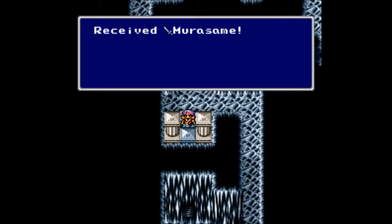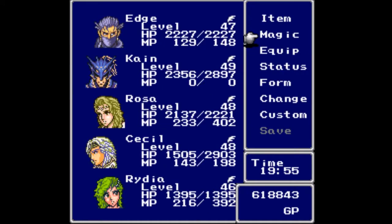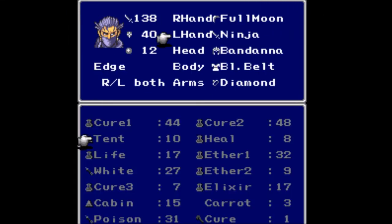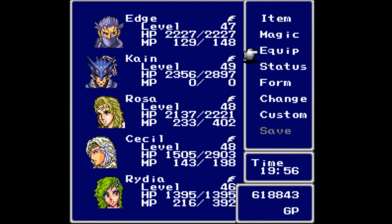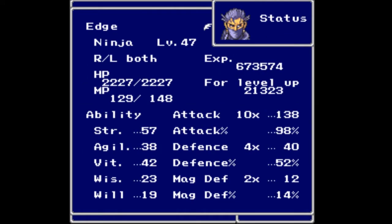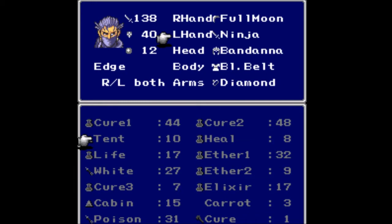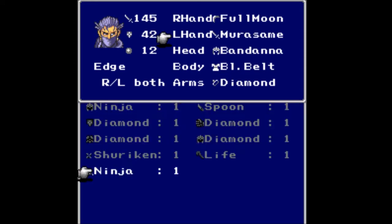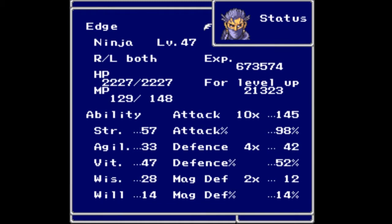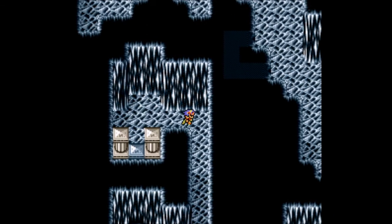We've received the Murasame — not the best sword but it is definitely up there. Let's go ahead and equip that immediately. We're at 138 looking at his stats. Strength is at 57 and agility at 38, and it even increases his defense by two. With the Murasame his agility is down a bit but I will take it — Murasame is awesome.